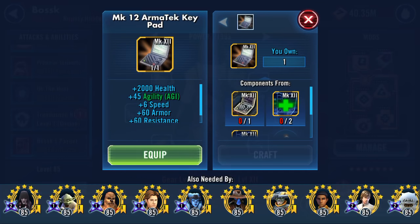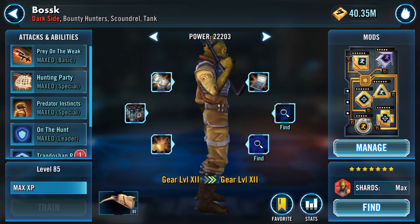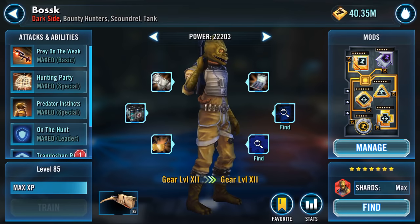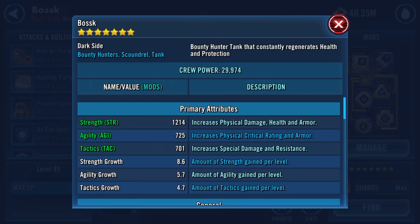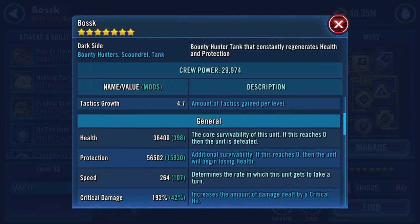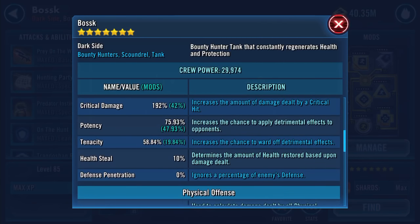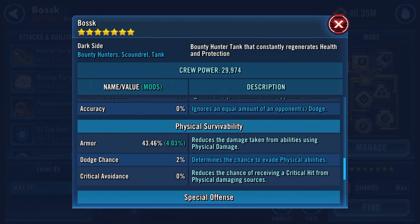Crafting and equipping the gear piece now. After equipping: strength is 12-14, health is now 36,400 — protection hasn't changed at 56,502 — and speed has increased to 264. Armor is now 43.46% and resistance is 34.92%.